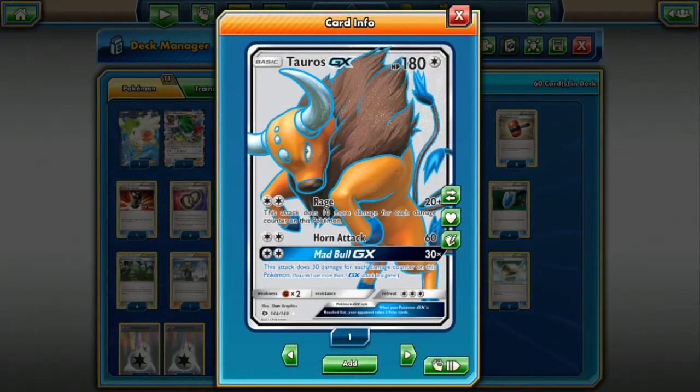Hey, what's up everybody, CBear Gaming doing another PTCGO video. This one is based around the new Sun and Moon Tauros GX — 180 hit points. The first attack we're gonna look at is his horn attack for DCE, and all his attacks are for DCE, which is really nice. Horn attack does 60 base damage, which is what you'll use most of the time.